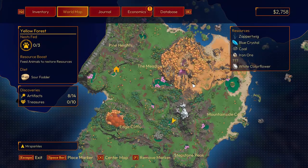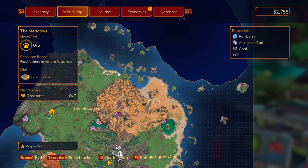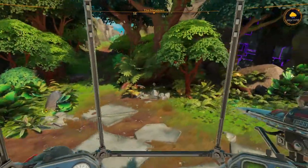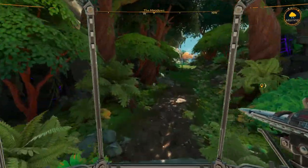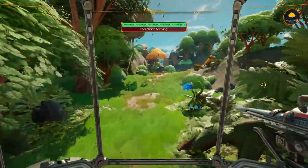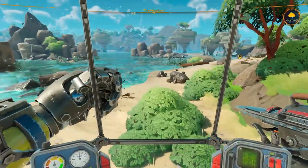Cool, where to now though? Guess we're going over that way. So that was that. Now we've got the water walking — we're going to check out this other island, see what's there. Alrighty, let's do this.